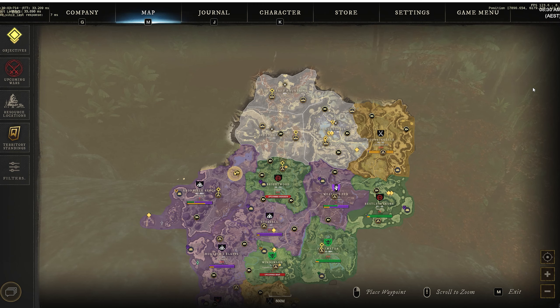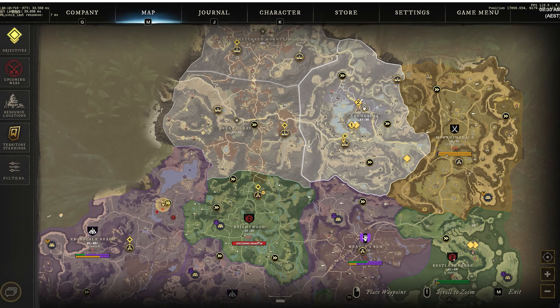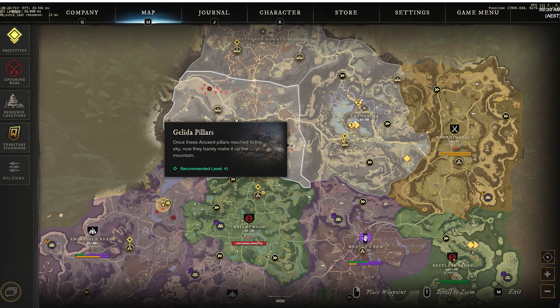Before you get to the legendary weapon, there are four prerequisite quests you have to complete. The first one is called Facets of Light and Darkness. As you're getting to level 60, if you haven't already finished this quest, this is probably what you're going to have to do.